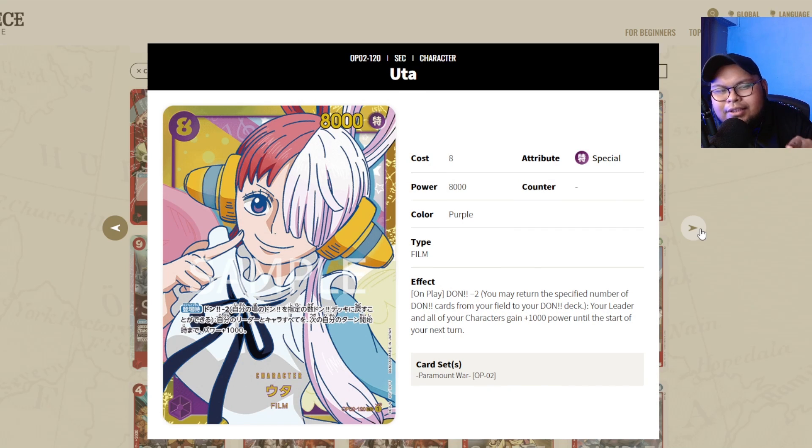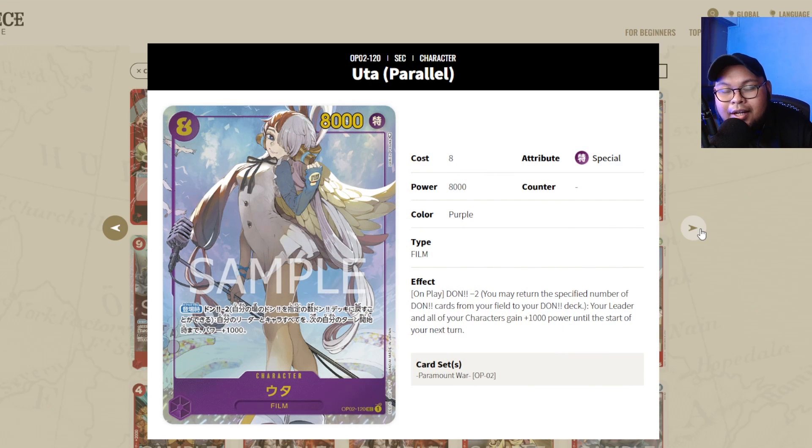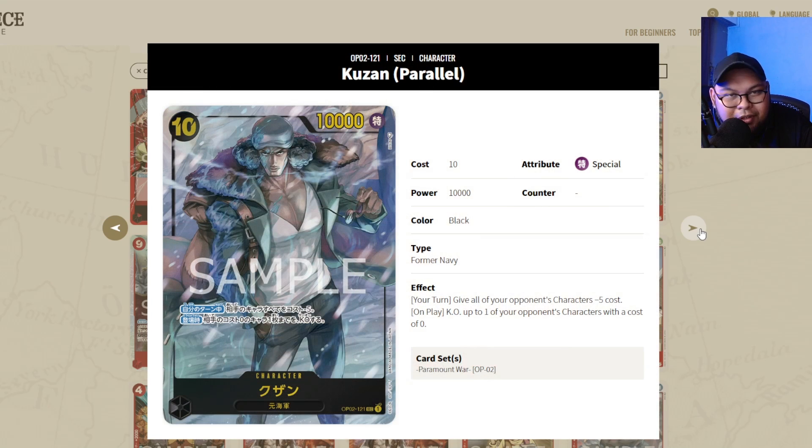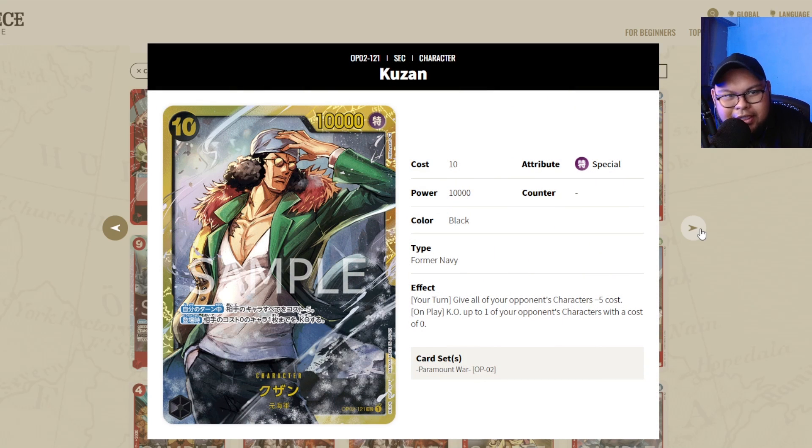Uta the Secret Rare is not necessarily a staple — not a lot of decks run it. It's a cute artwork and the Secret Rare alternate art is still the best looking one so far, but it didn't see a lot of play, so you don't necessarily need to pick it up. However, the 10-cost Secret Rare Kuzan is an absolute staple for black — get a playset. If you want to play black, this is a necessary pick up. You don't need to spring for the alternate art, but get a playset of this for sure.